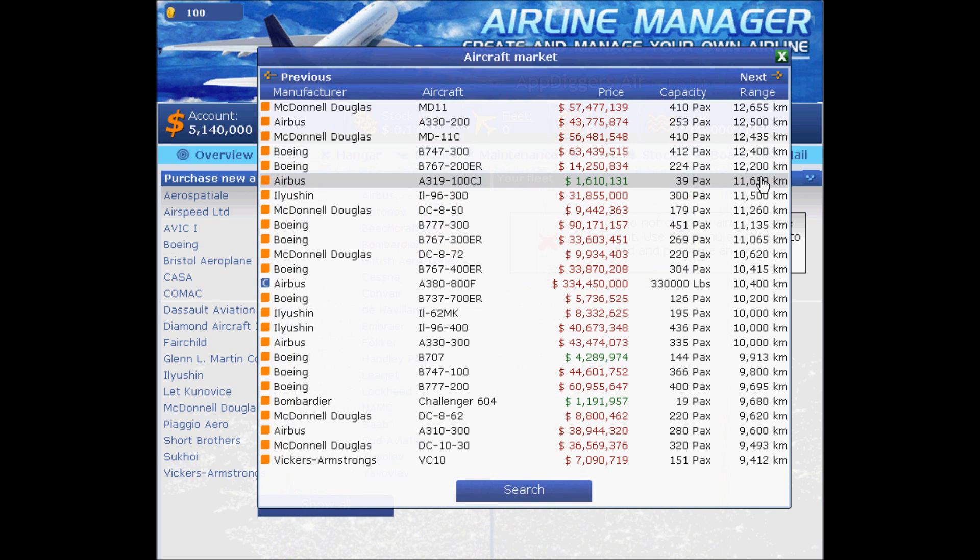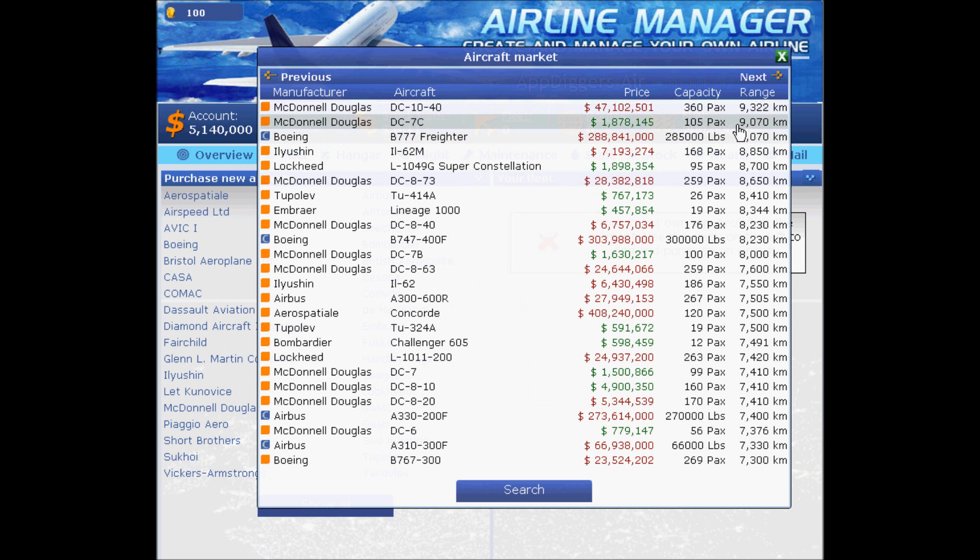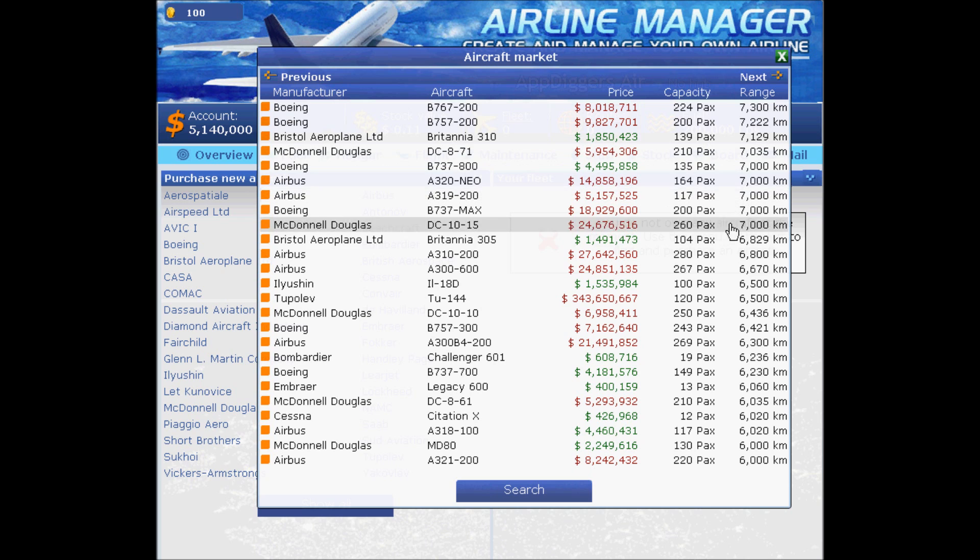Some options show only 39 passengers or 19 passengers — those won't work for me. I'm looking for something cheap with a huge range and a high passenger count. This one isn't bad — but I need somewhere around at least 70 to 80 seats. Keep in mind it costs 800,000.